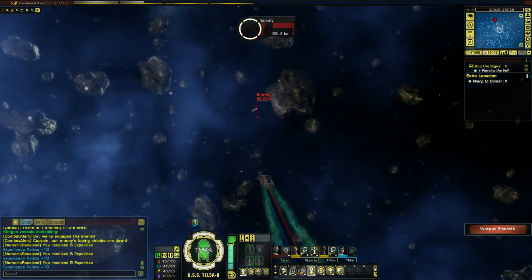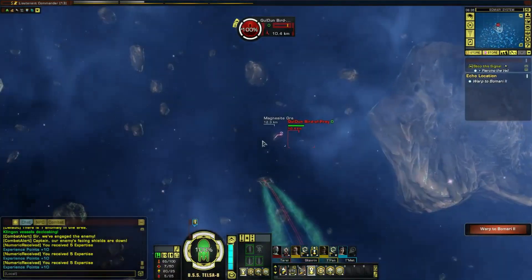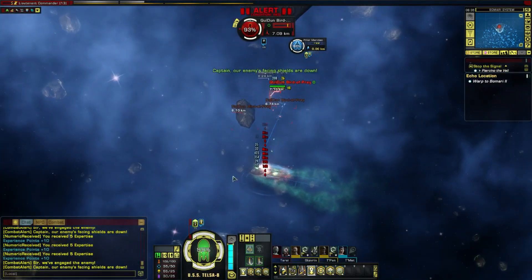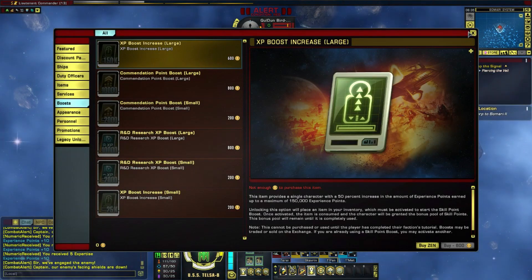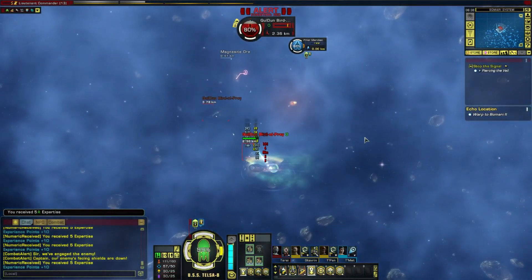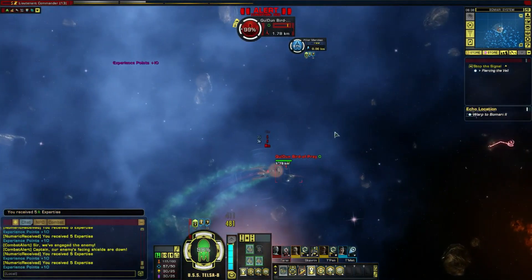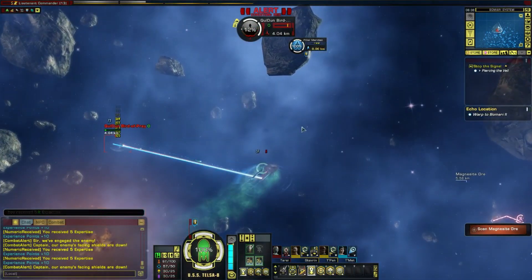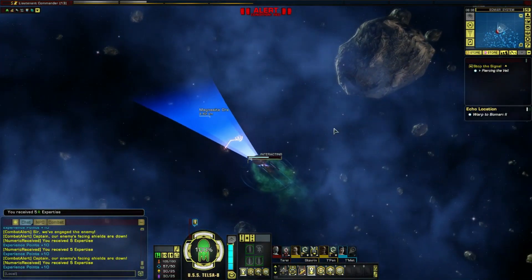We're just going to head over here really quick and get another combat - fighting is always worth it. It's only one Bird of Prey - oh, what a surprise, there's two more. I've taken that defensive maneuvering skill so fewer things should be hitting me. Let's see if I can get around this guy and hit him from the other side. Even hitting a Bird of Prey from the back seems to do a lot more damage - things would never face away from you so it makes sense they put all the power in the front shields.